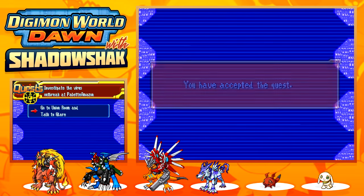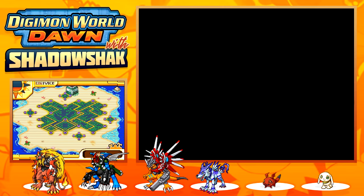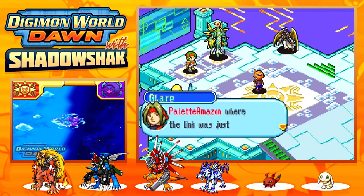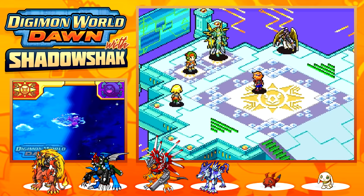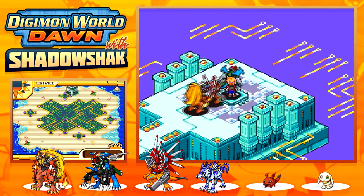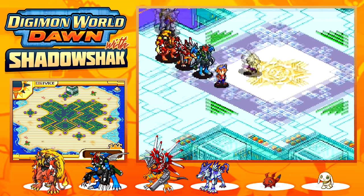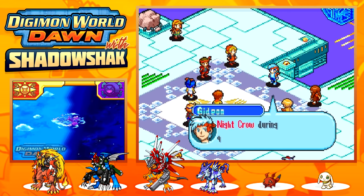Main quest accepted: 'A strong virus has been detected at Palette Amazon, where the language was just restored. Go to Palette Amazon and investigate — the enemy might be there, so be careful.' Sounds good — we don't really have a choice anyway. We have a pretty powerful team today so I think we're going to be alright. I hope to see some beast Digimon out there.